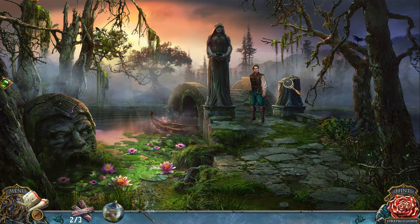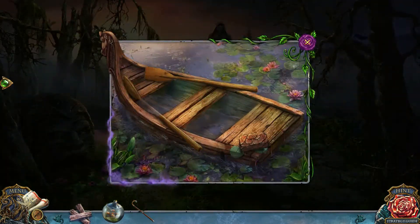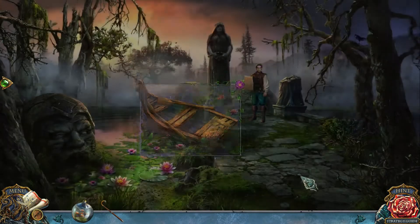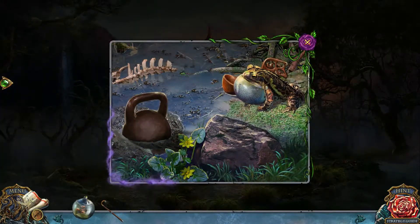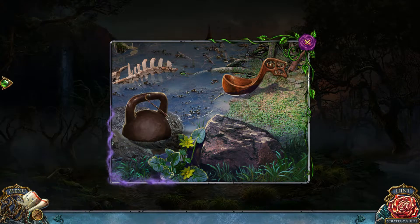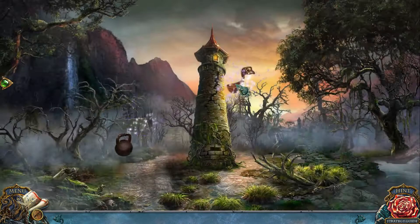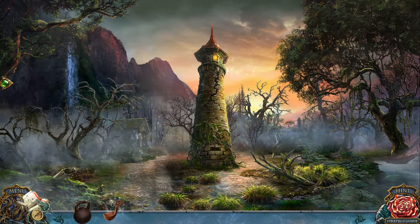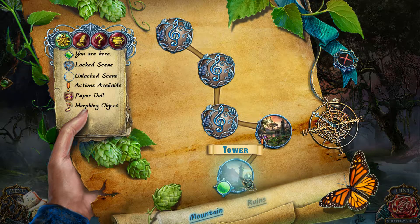Those two go together. I think I've got all these boards here. So now I go back one and use the mosquitoes on the frog, use the cane on the weight. Brilliant! I think I just solved all the puzzles in this particular area — the tower.